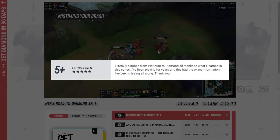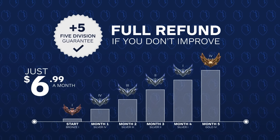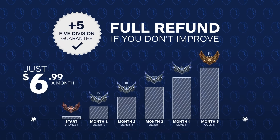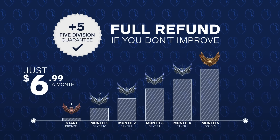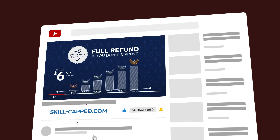And Fist of Heaven was able to go from platinum to diamond. The best part is it's completely risk free to try, as you're kept safe with our rank up insurance. If you don't significantly improve while actively using skill cap, then you get your money back, no questions asked. So what are you waiting for? Get the rank you've always wanted by clicking the link in the description below.